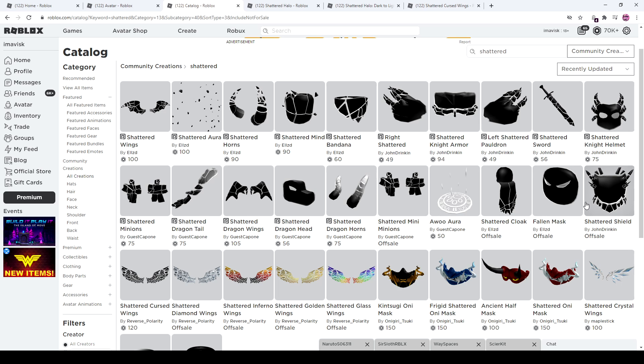Let's take a look at all of the items. First of all, we have the Shattered Shield, a Fallen Mask, a Cloak, the Horns, a Dragon Hat, some Wings, a Tail, Minions, a Knight Helmet, a Sword, and the Pauldrons — pretty cool in my opinion.